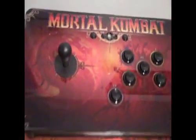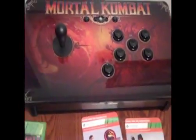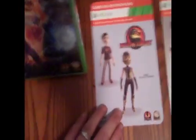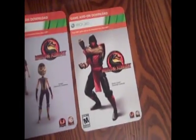This one's a 360 one. I don't see how there could be any huge differences in the PS3 one. In the box comes the game, a DLC Scorpion costume for your avatar, and a classic costume for Ermac — his red ninja outfit.